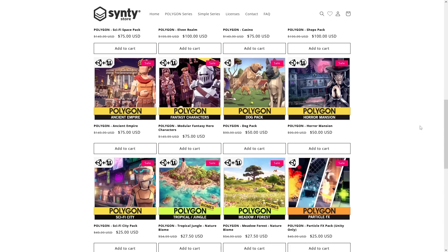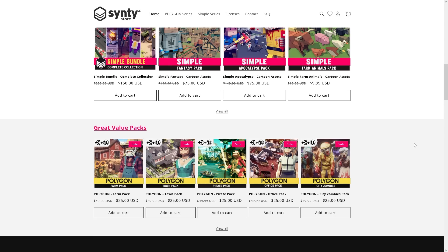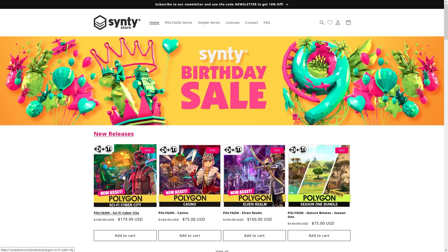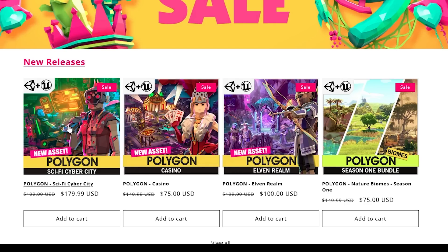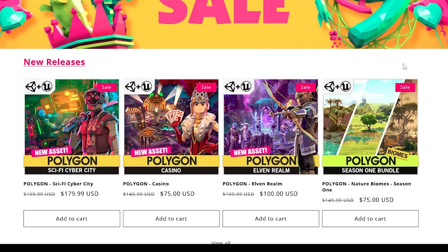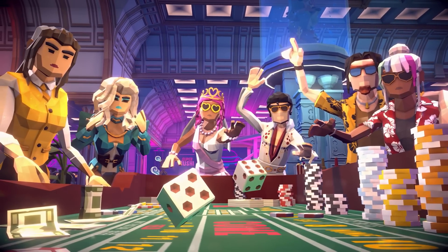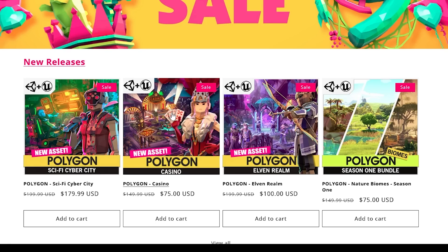As you can see, you can really take any of these packs and build all kinds of games — pretty much every single asset is currently at half price. The only exception is the Cyber City, which just came out 2 weeks ago so it's only 10% off, where everything else is 50% off. For example, the Casino came out about 2 months ago and it's on 50% off for the first time.